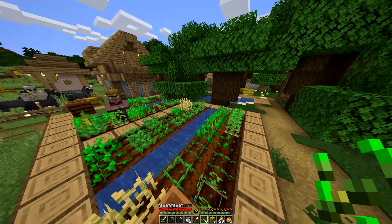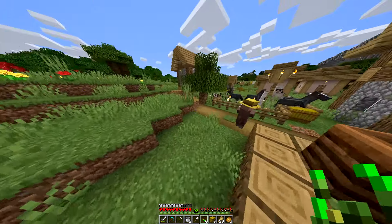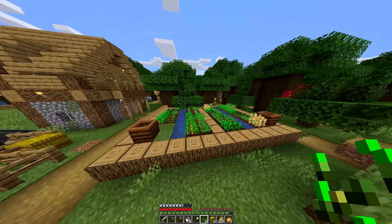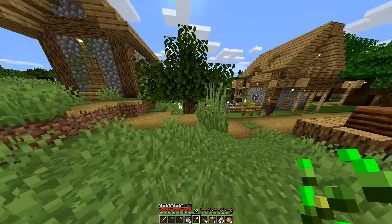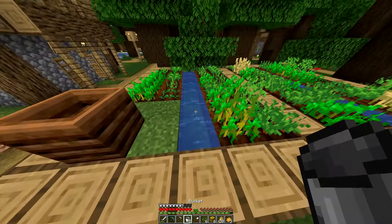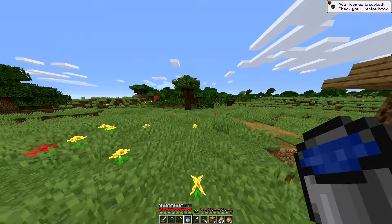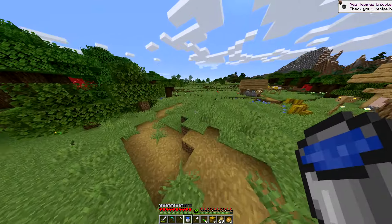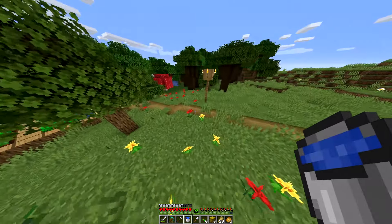I'm thinking it'd be cool to have a greenhouse, which I'll need sand to get glass for — but I'll do that eventually. Right now I just need a place to put a farm. Let me go ahead and get some water — two buckets. I can put the farm over here in this section, so let me clear out a little area and we'll make a farm.